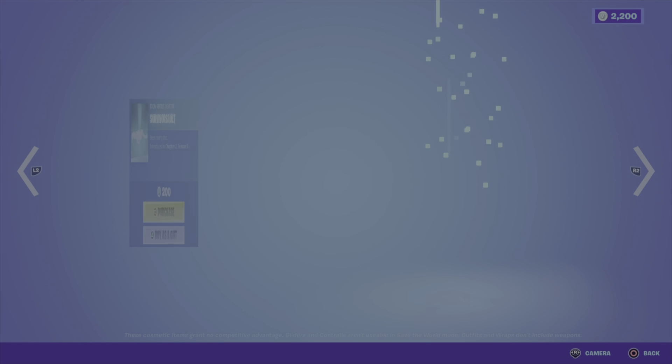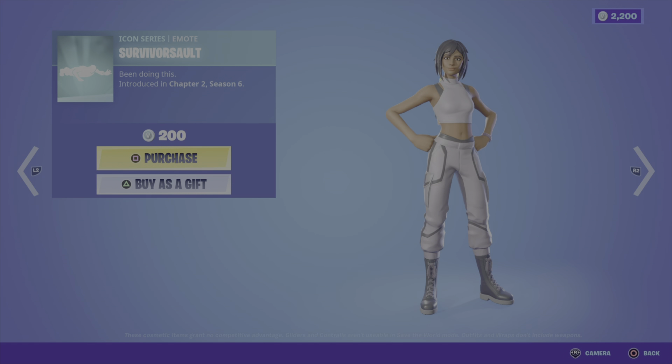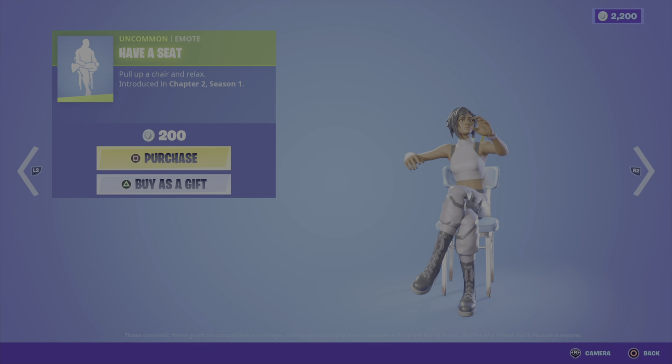We have the Twist emote from Season 5 for 500 V-Bucks, the Survivor Salt emote from Chapter 2 Season 6 — nice and cheap at 200 V-Bucks — and the Have a Seat emote from Chapter 2 Season 1 for 200 V-Bucks.